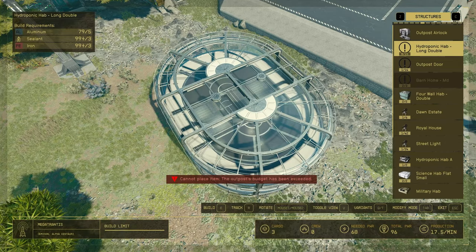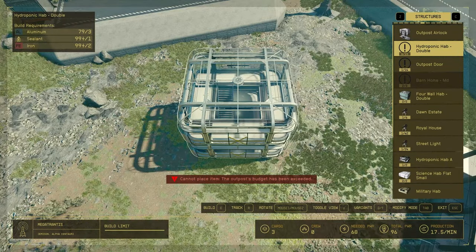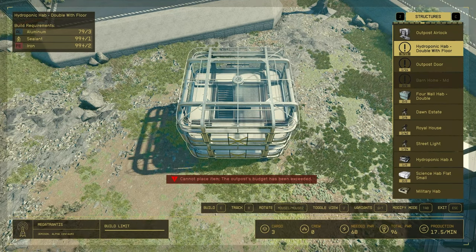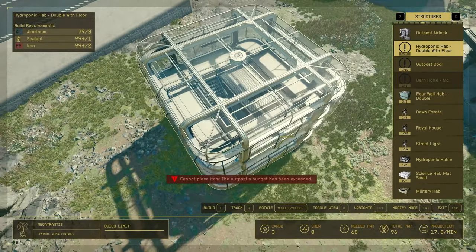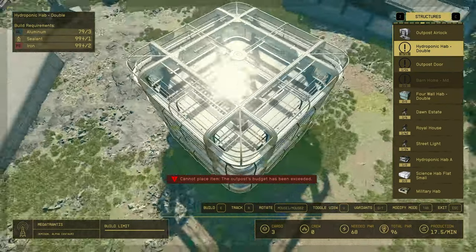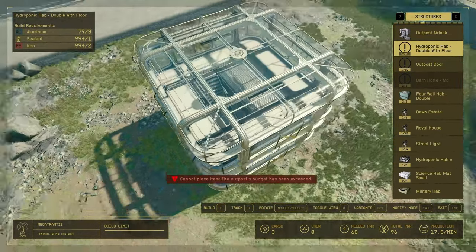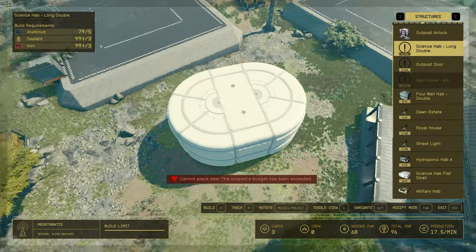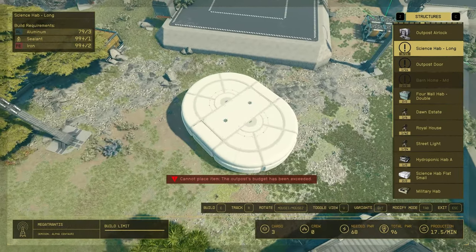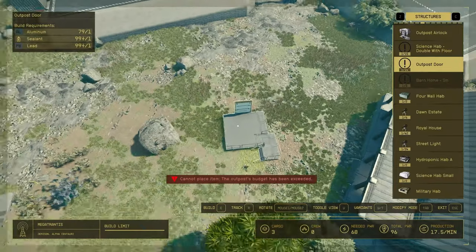We have a long double glass hub and also a single version. Then we have the square double transparent and another version where the second floor is covered next to the stairs. So you have one where there is no floor next to the stairs, and one where you have an additional floor area. We also have the same versions but not transparent — double and single.